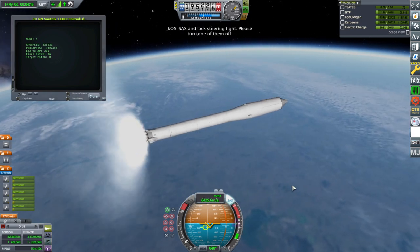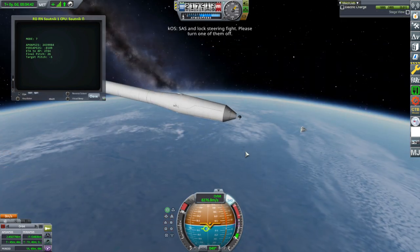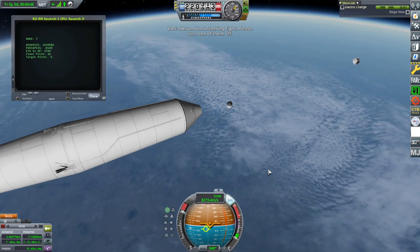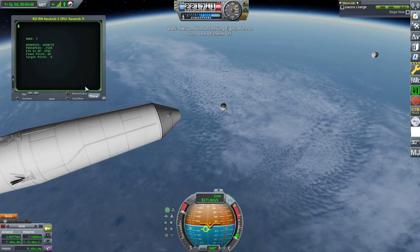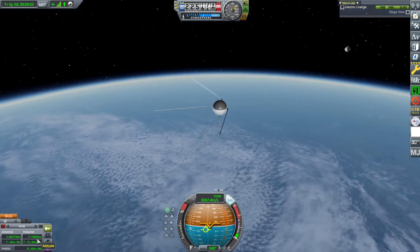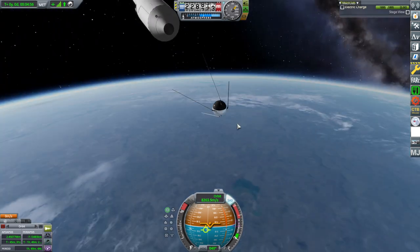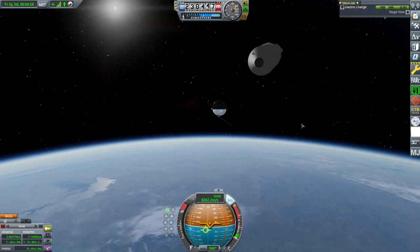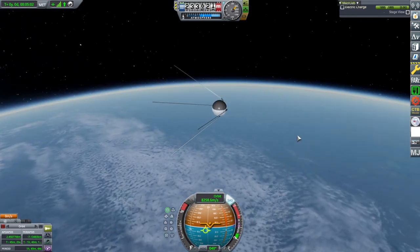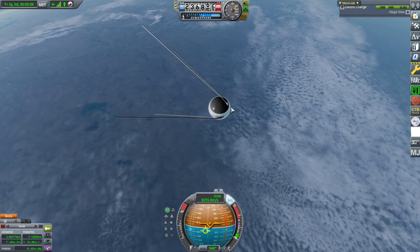I don't think this is working out quite right, so I'll have to review the script. But overall the rocket did fine — it's not the rocket's fault. KOS needs to go away. Sputnik didn't quite make it — it's in a really high elongated trajectory that will end up back in the atmosphere immediately. But that's the script's fault. Otherwise the rocket went fine and the game is working fine.